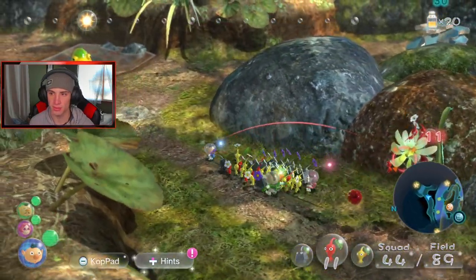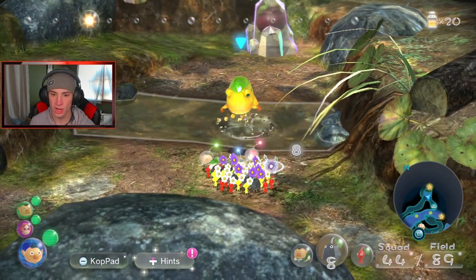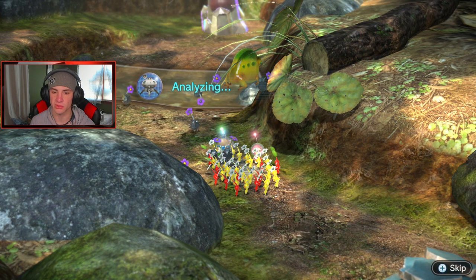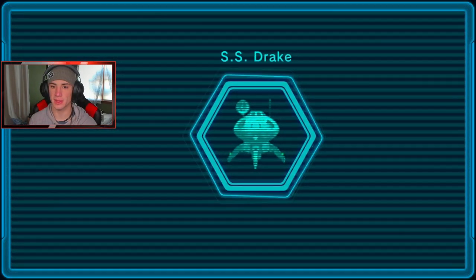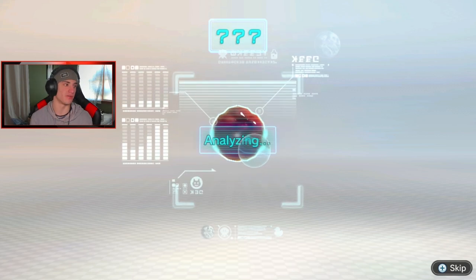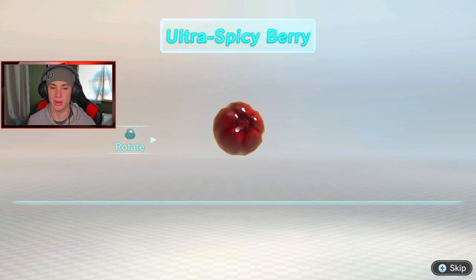Take them — you guys work on that. There are more bridge pieces over here. What's that? Did someone go in the water? What did we get — a Bulborb? He's calling us. What did we just get? These little berries — commencing analysis. We got ultra spicy berries! Large amounts of ultra spicy essence detected — unsuitable for consumption by crew members.